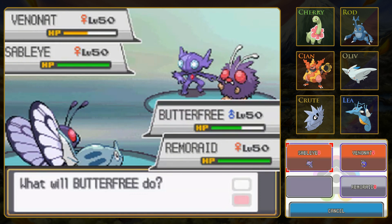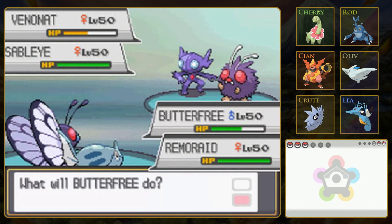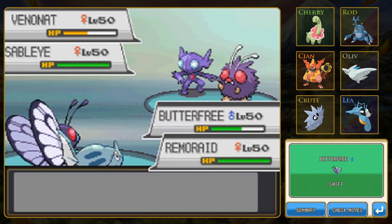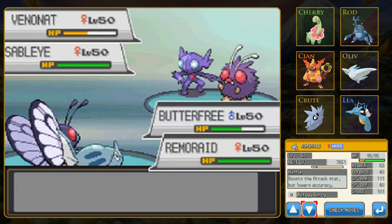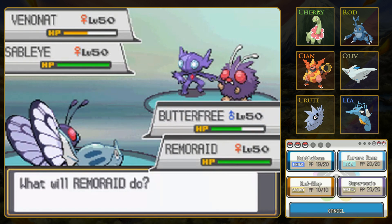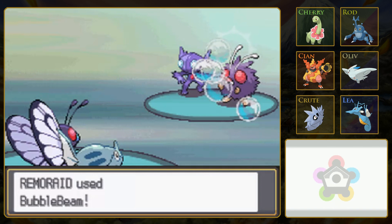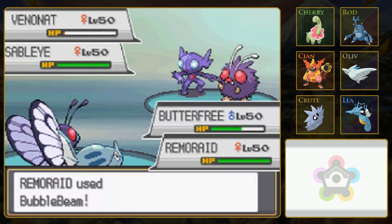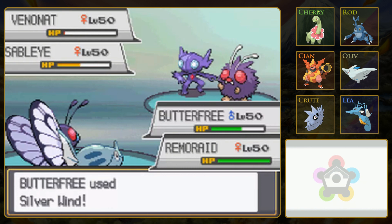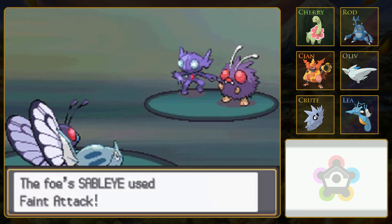Let's go ahead, while we're super effective, and Psybeam that Venonat. Actually, Butterfree is probably a little stronger. So let's have Butterfree target Sableye with Silverwind - I might get the stat boost, which will help me survive its attacks. And another Bubble Beam is going to take out Venonat. Unless we get a really bad damage roll, this should work. We must have got a good damage spread last time and a bad one this time. I guess I should have doubled up into Venonat just in case, because that way if this happened, I could knock out Venonat.